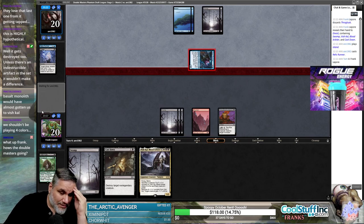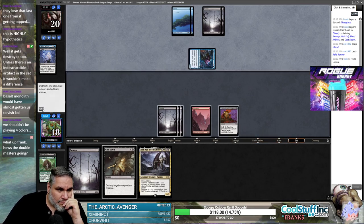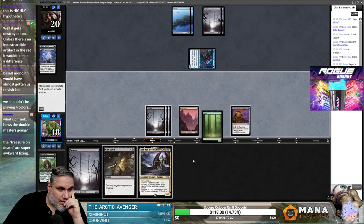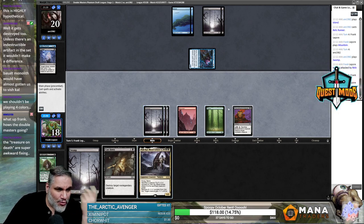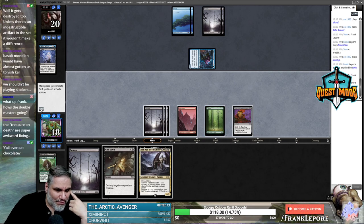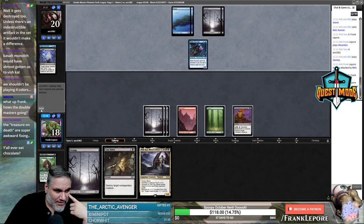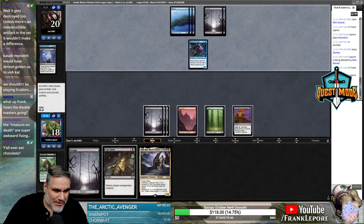I'm just gonna take two here, we'll see what else they play. Nothing — okay. The fixing we need is on like turn five and seven. If your two-one is still alive on turn five or seven, you're probably winning. Plus we have Falkenrath Aristocrat to sacrifice. I really don't think, as long as we're hitting our land drops, it's really a big issue.